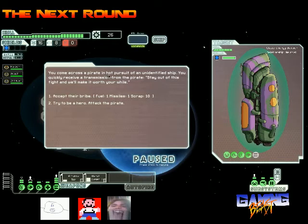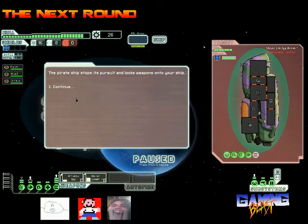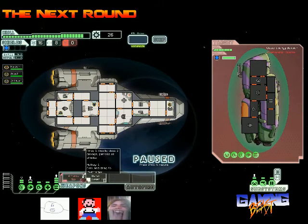You come across a pirate in hot pursuit of an unidentified ship. You quickly receive a transmission from the pirate: 'Stay out of this fight and we'll make it worth your while.' Let's try to be a hero, because we're kind of the hero type. Pirate ship stops its pursuit and locks weapons onto your ship. Maybe not a smart idea, but let's just try anyway.